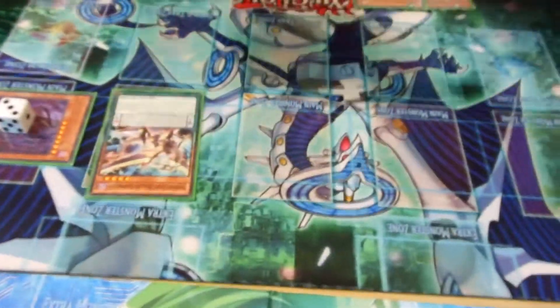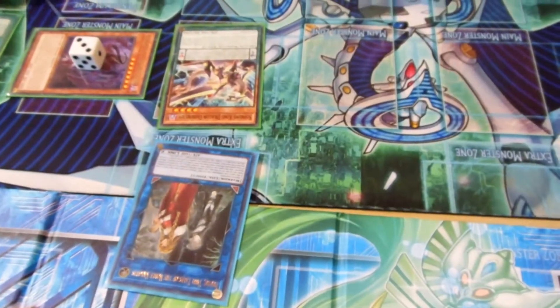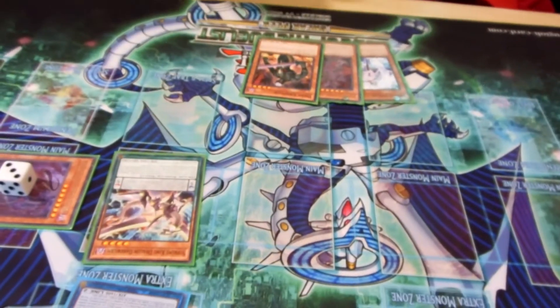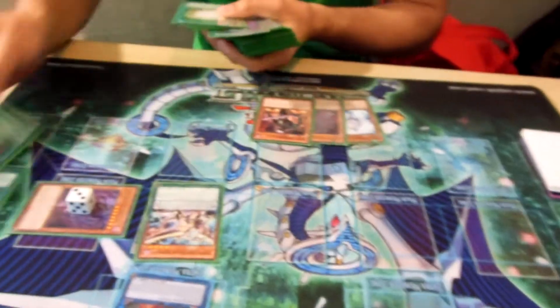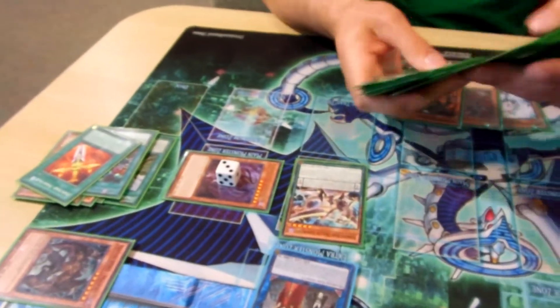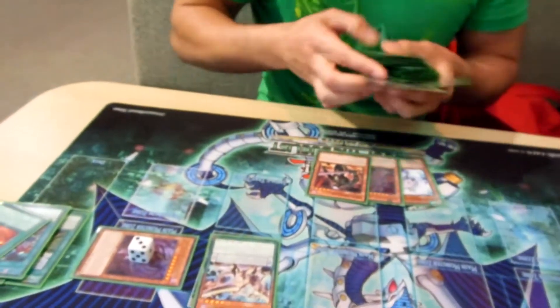Then I went into my Link play — I used these two to go into Isolde. Then I used Isolde's effect to search another Graffer, because I wasn't planning on using Graffer for the rest of the turn. Then I used Isolde's other effect to send the two equip spells to the Grave — Overdone Burial and Divine Sword Phoenix Blade — to Special Summon Doppel Warrior.